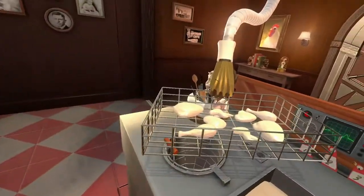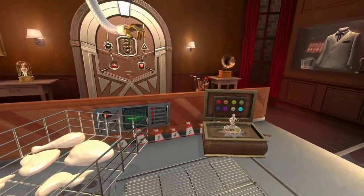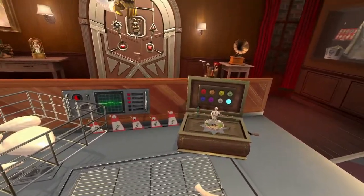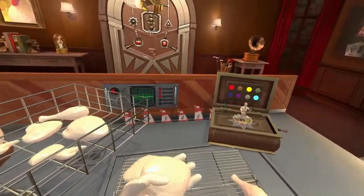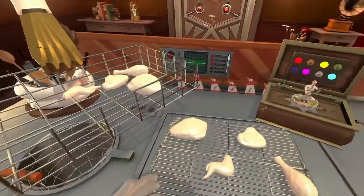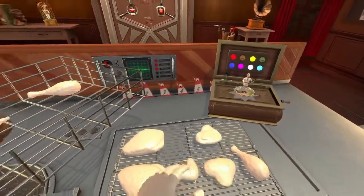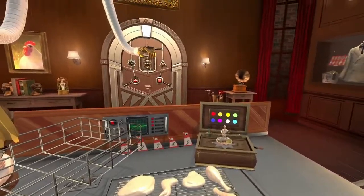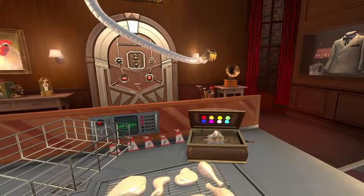Step four: ranking. Pick up a piece of chicken. Now look at the lights on the music box carefully. You see them? Make a song. You do it by placing the chicken exactly where the music box tells you. Music boxes — is there anything they can't do? Ranking complete.